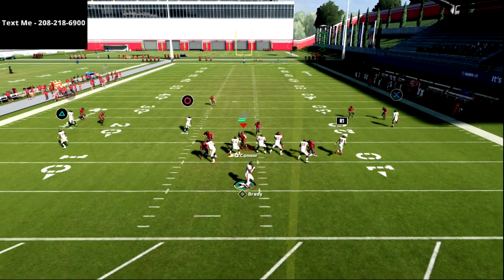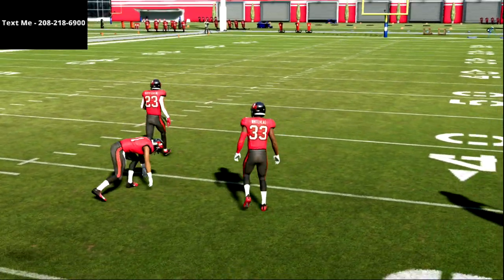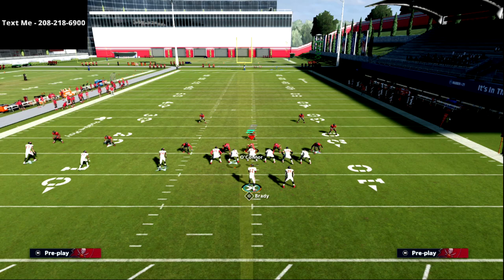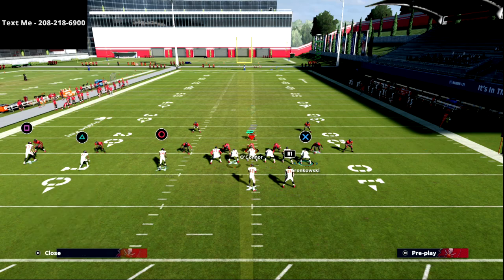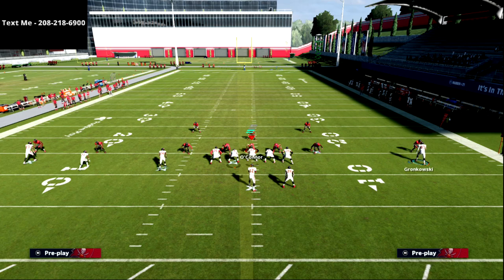I can do so much out of this formation — this is becoming my favorite way to run trips tight end. If you haven't tried it out, I'd encourage you to. It's a little wrinkle but it's really, really good and really hard for the defense to defend everything. The cool part is it also starts as a trips alignment, so the defense aligns to trips tight end before you make your adjustment.